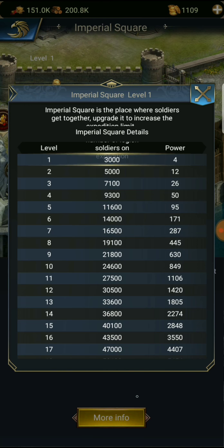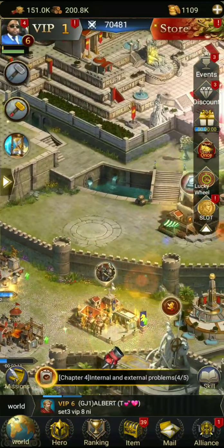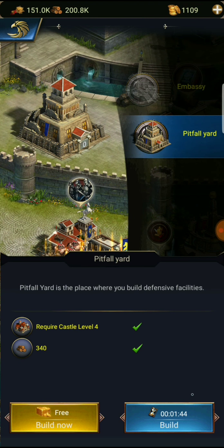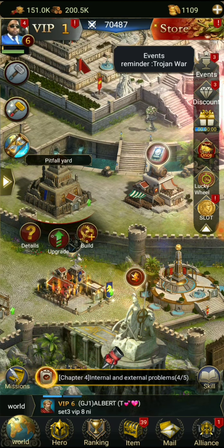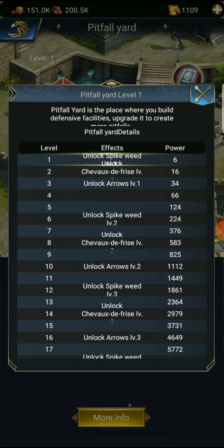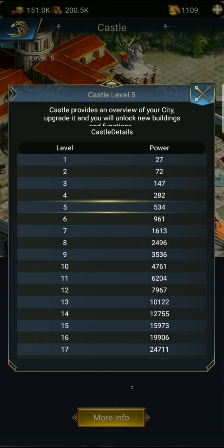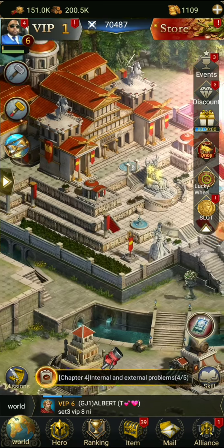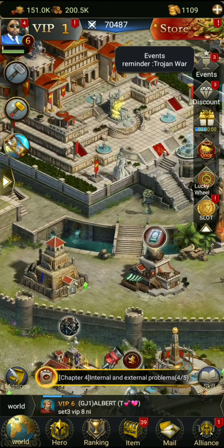It's best not to build right away - you gotta figure out where you want to put things first. Let's put the pitfall yard somewhere good. We get 983 food per hour and we're losing 263 per hour - that's not bad, not terrible.